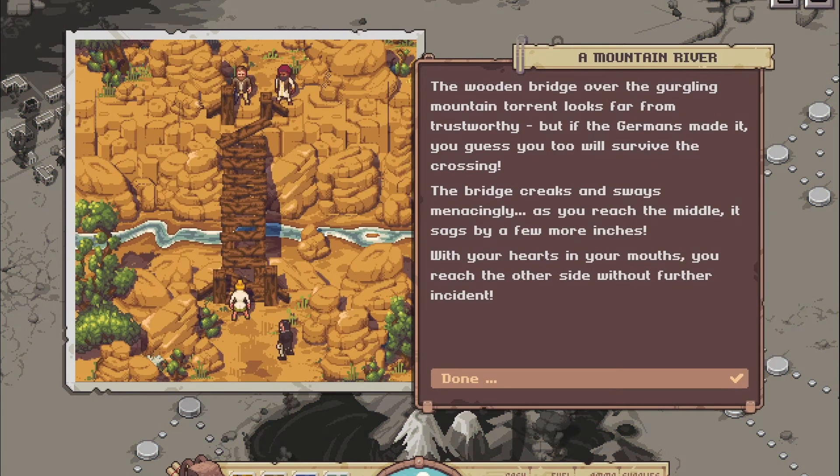The wooden bridge over the gurgling mountain torrent looks far from trustworthy, but if the Germans made it, you guess you'll survive the crossing too. The bridge creaks and sways menacingly as you reach the middle and sags by a few more inches. With your hearts in your mouths, you reach the other side without further incident.